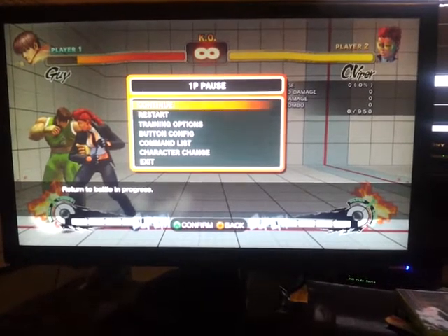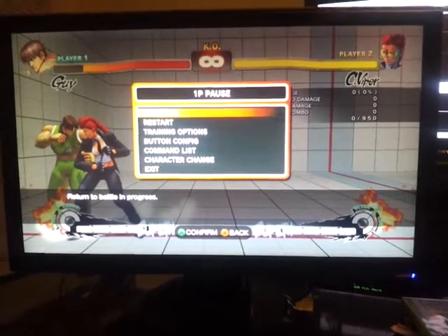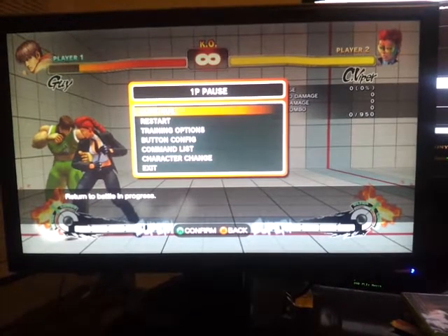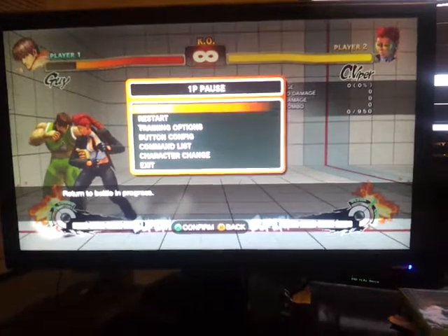It's in the corner after forward throw. His normal escape options: EX run, he'll be able to get out; focus attack, dash forward, he can get out. EX hurricane kick will whiff and you can get a full punish. But other than that, it's pretty much unblockable on Guy.